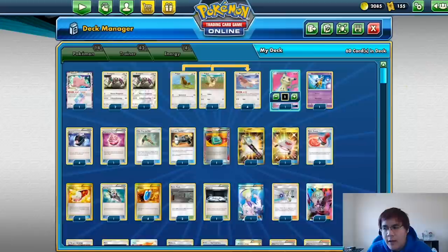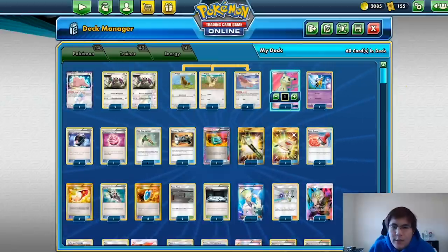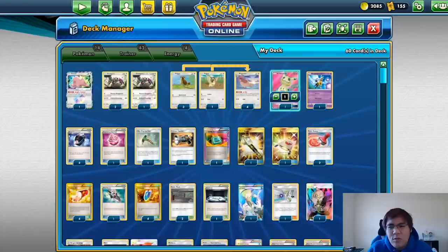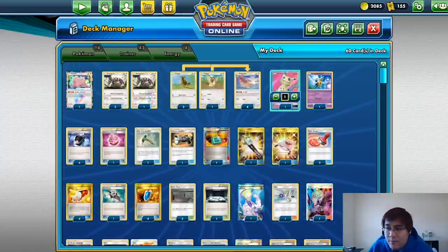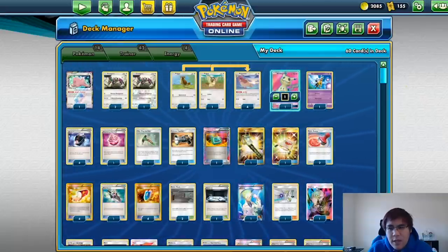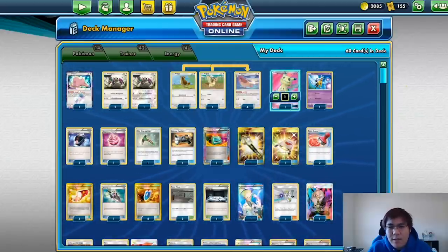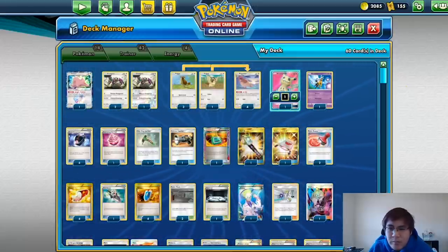Let me go into my matchups. I went 7-1-1 in Day 1 of Swiss and I played against five Turbo Darks, two Gladeon Zoroark, a Flareon deck, and one Buzzwole Garb Shrine. Buzzwole Garb Shrine is basically an auto-win — you have Faba to get rid of anything, Flare Grunt, you can bring up anyone, you have Silent Lab to turn off Oranguru, and you can just lock them really easily. They can't really take more than one prize per turn, so you can lock them at two or one pretty much at will.